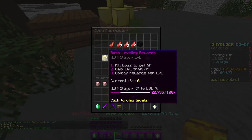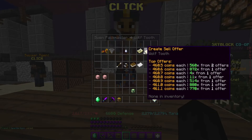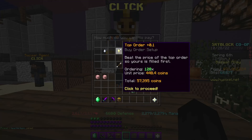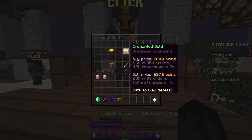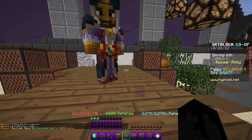For this you will need Wolf Slayer 2. Go to Bizarre, go to Sven Packmaster and get 128 Wolf Teeth for 57,000 coins. You're also going to want to go to the Enchanted Gold and create a buy order for 32 Enchanted Ingots, which is about 20,400 coins.